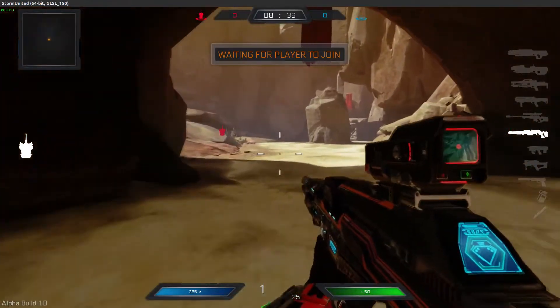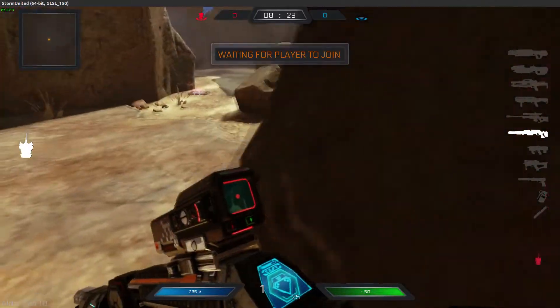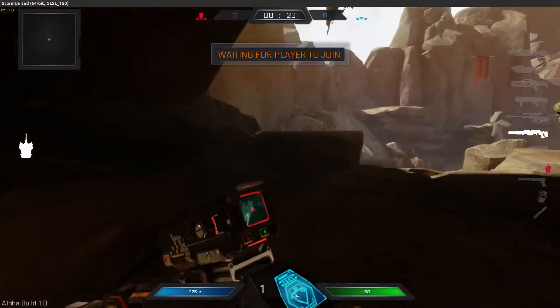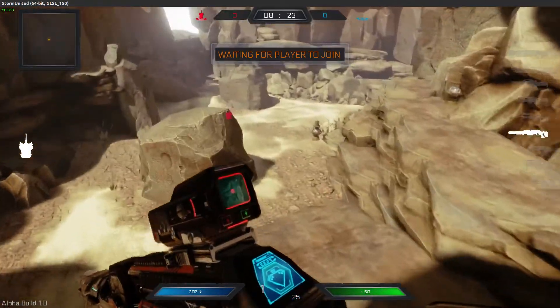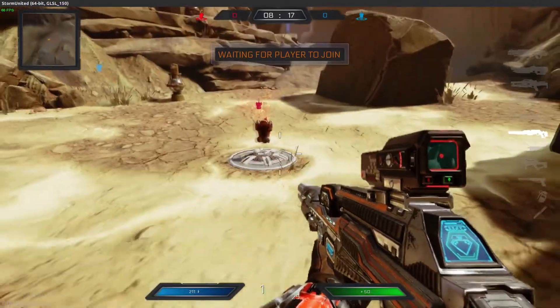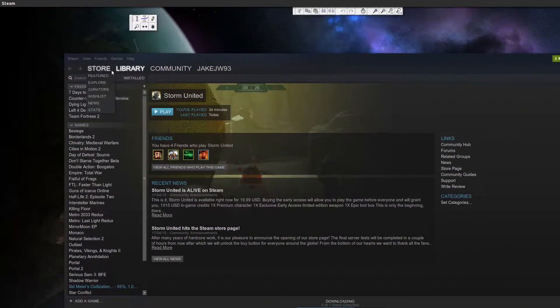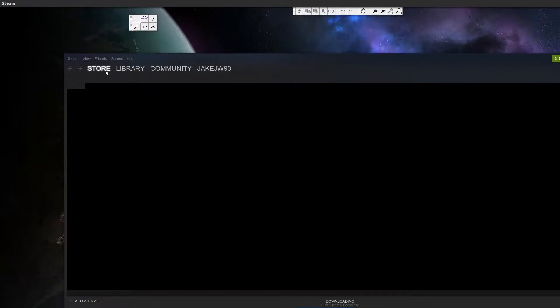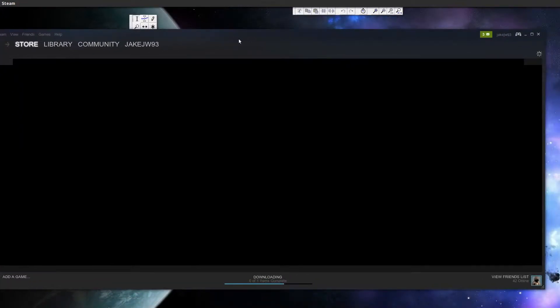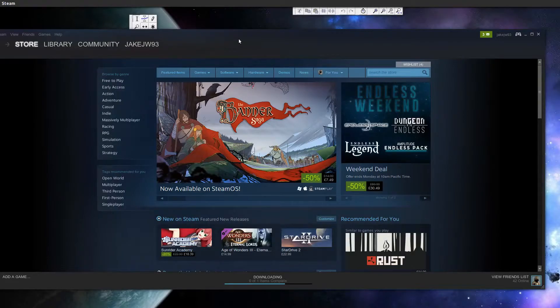Everything seems quite well polished, considering it's so early in development. As you can see, I've got stamina in the bottom left and health in the bottom right. I didn't realise I had stamina at first, but you seem to have a lot of stamina, so you'd probably run for a long time. I had a little crash there, which sort of sucks, but I think that sort of goes to show what this game is about. Just a short preview — I probably will keep you guys updated on this once it does grow a little bit.